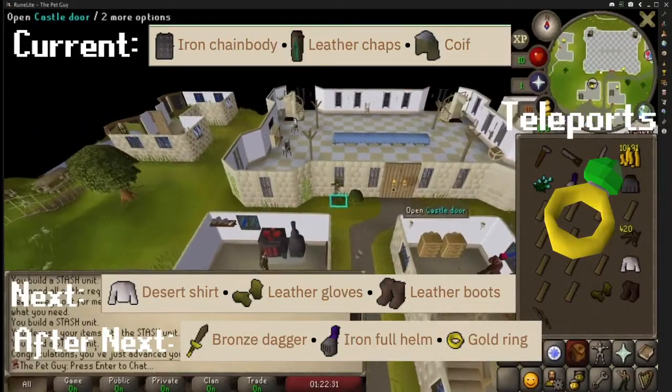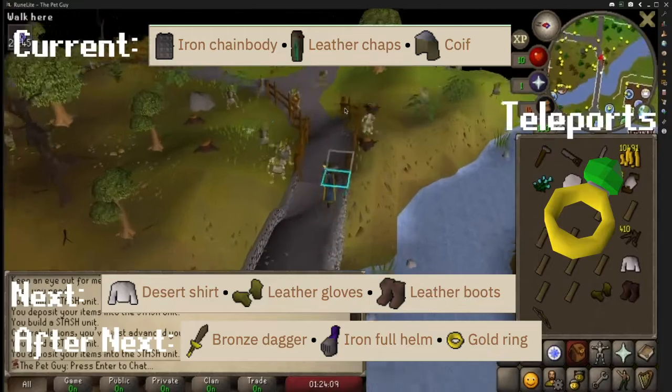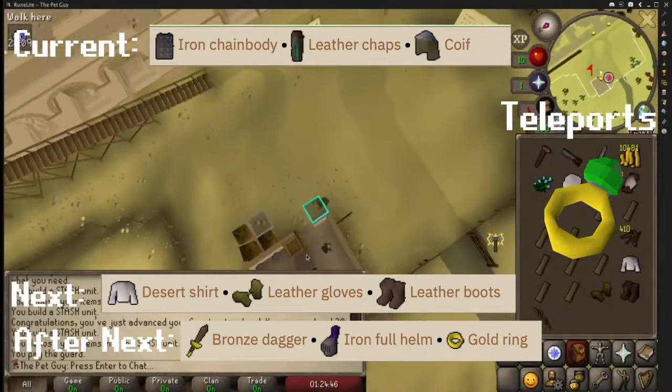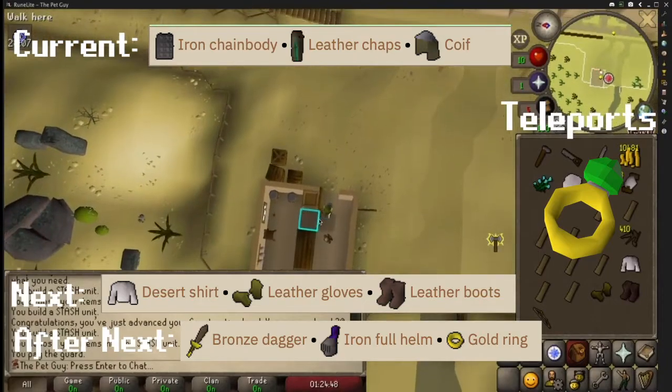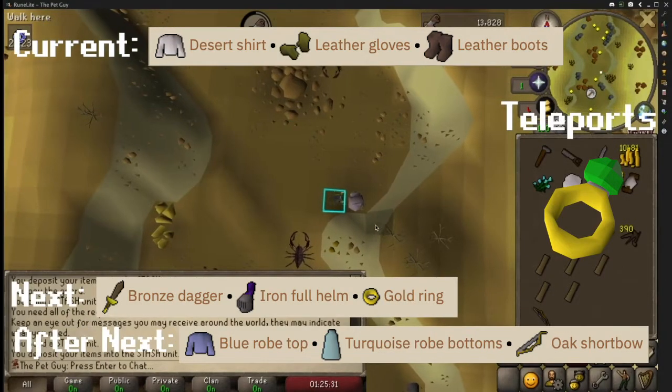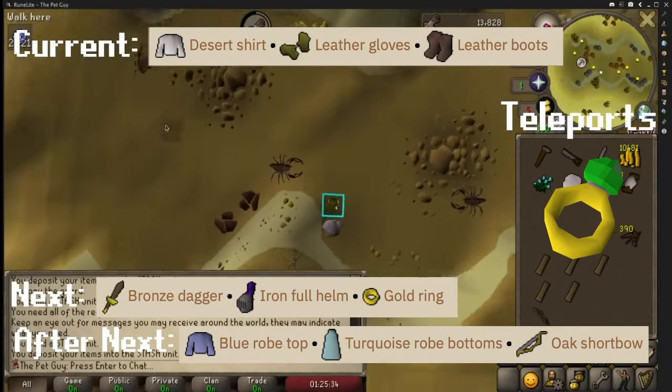Next, either home teleport or make your way over to the Al-Kharid Duel Arena. Just at the entrance, you will need to bring an iron chain, leather chaps, and a coif. Then make your way north, continue north to the scorpion pit, and bring a desert shirt, leather gloves, and leather boots.